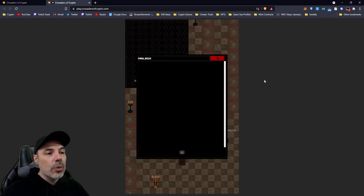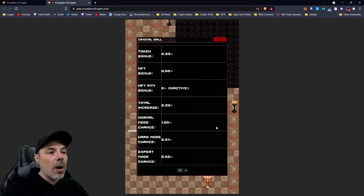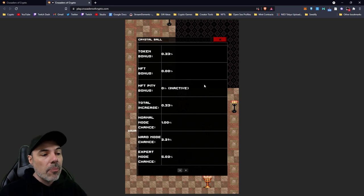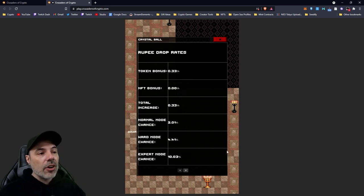In Home Dungeon, the squirrel directs you where to go. You can go to your mailbox to see if there's anything you received, and go to your crystal ball to see what type of bonuses you're eligible for based on the different amounts of tokens you hold and the difficulty levels of dungeons. There are difficulty levels you can select from. Right now our total increased percent chance is 0.33%. Normal mode gives an extra 1% chance to get NFTs, hard mode is 2.21%, and expert mode is 5% chance - quite a bit more for going up in difficulty.